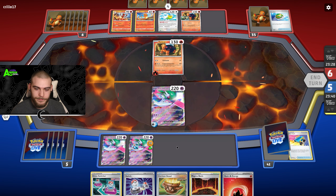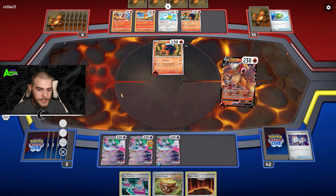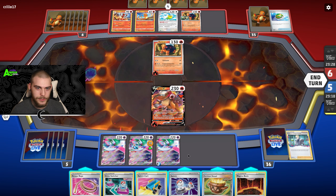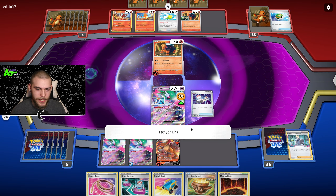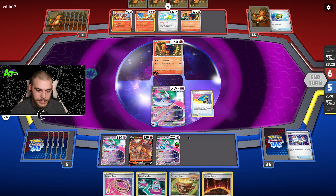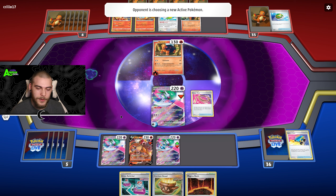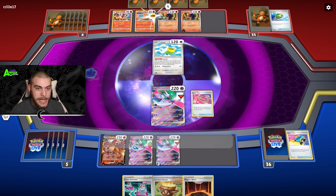Finally, there's Entei! I need your Fleet Footed ability. Into a Chorus — yes! Tachyon Bits onto another Charmander, then go here, Tachyon Bits again and we get to heal that 10 damage off. Very nice. Escape Rope — we still have to put something in the active without energies on it, and we still get to KO the Charmander.